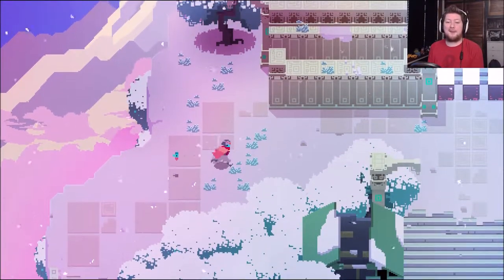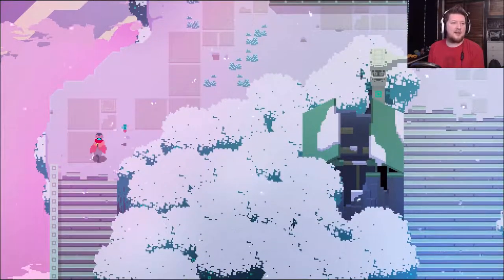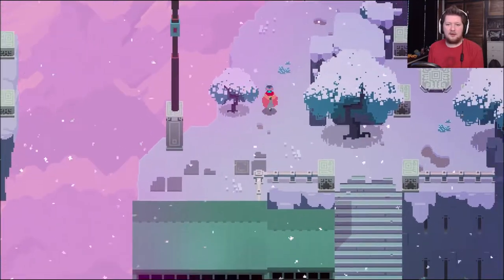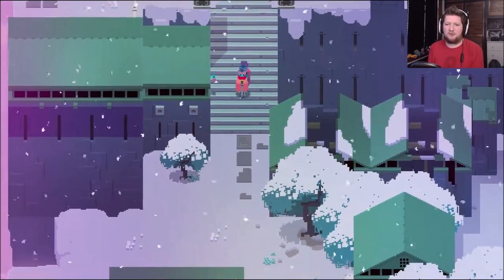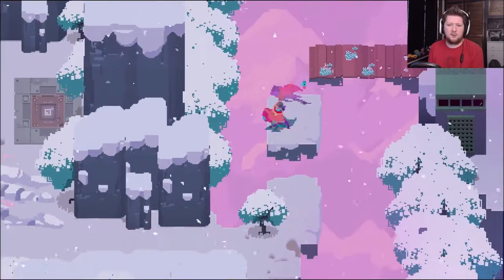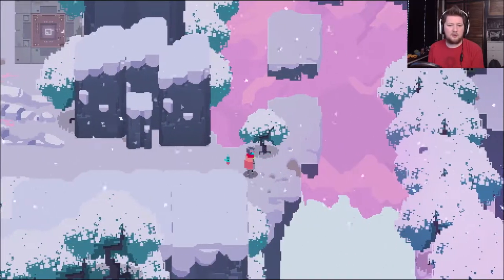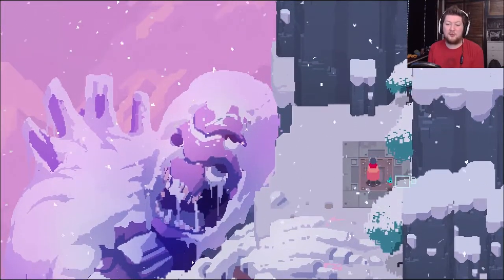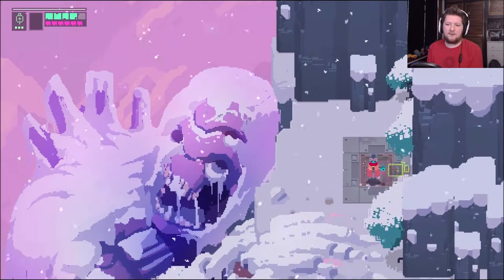We're going to be doing a bit more exploring today. I wanted to be going back down, so we're going to go down into the lift. I need to cross the bridge — cross the brown bridge. And we're going to go down. The very cool Titan that we saw in the background earlier, and we're going to head down.